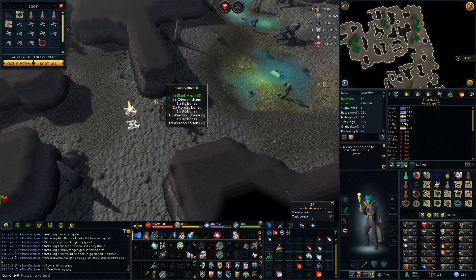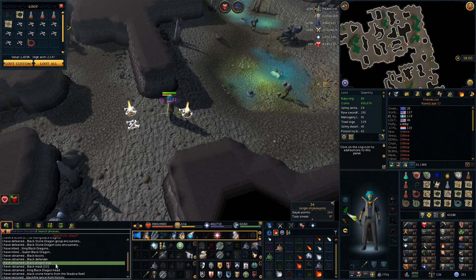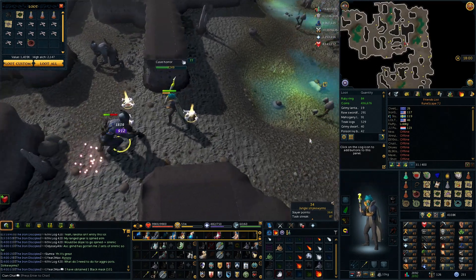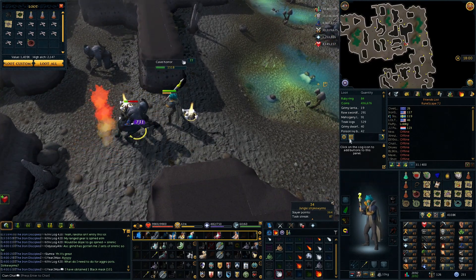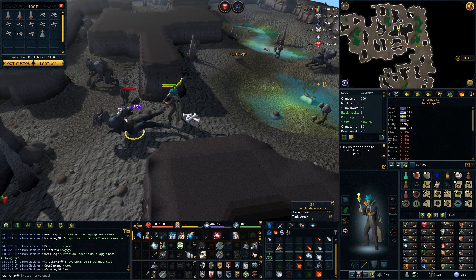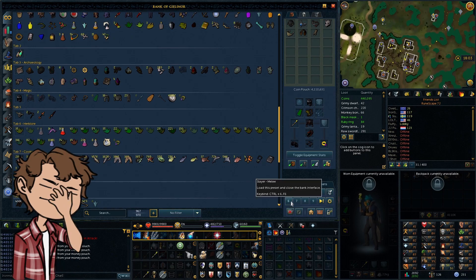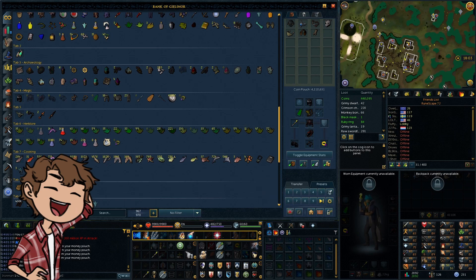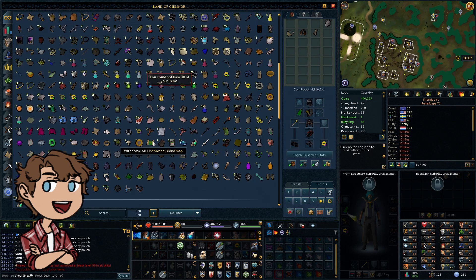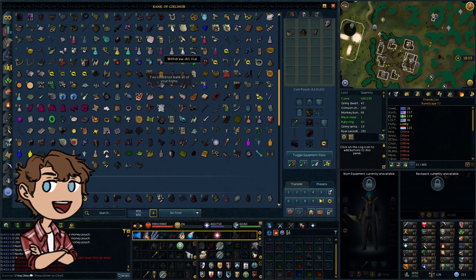There it is! Took us about an hour and a half. Cave horrors are excellent loot, especially if you're going for porters — these are not a bad source for ruby necklaces if you don't feel like making them. Unfortunately, I totally forgot that you need slayer points to actually make the helmet, so we do have to grind out a few more tasks now that we have all the pieces. But that should be the easiest part of this entire grind.